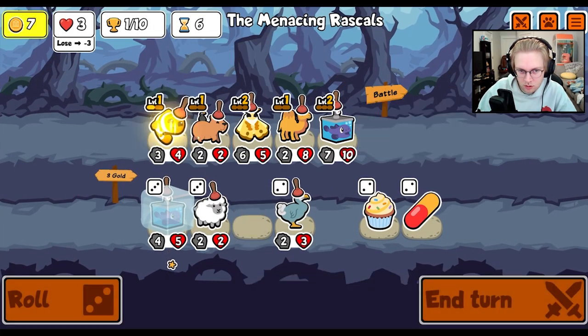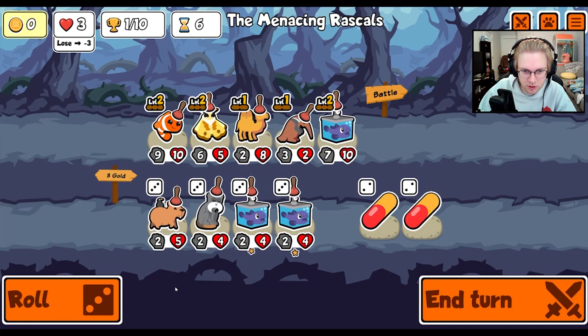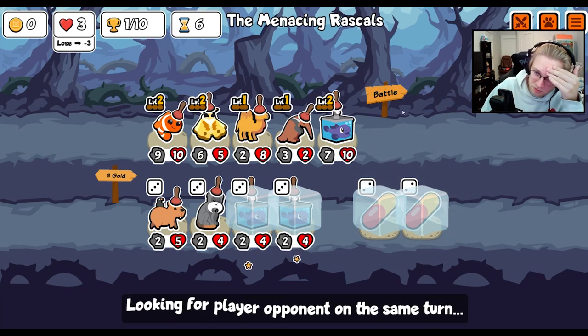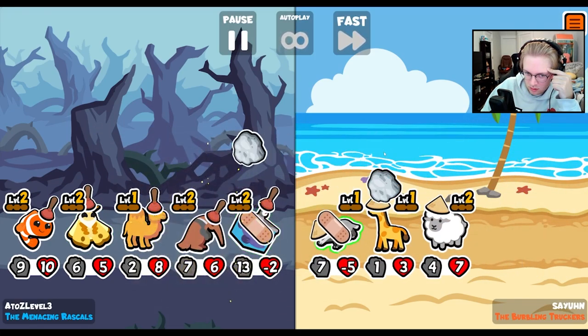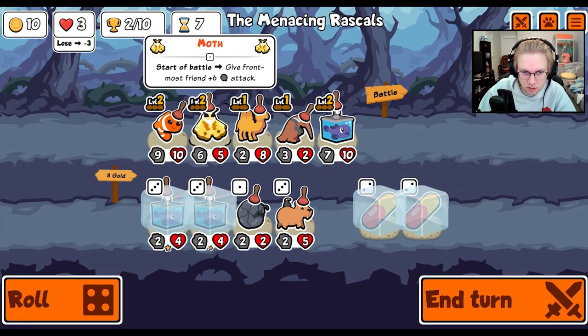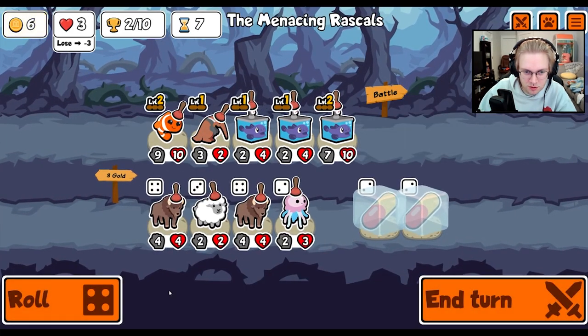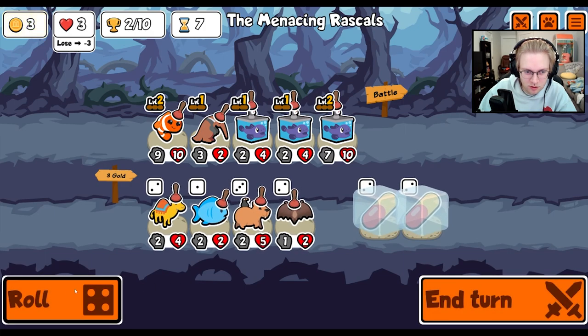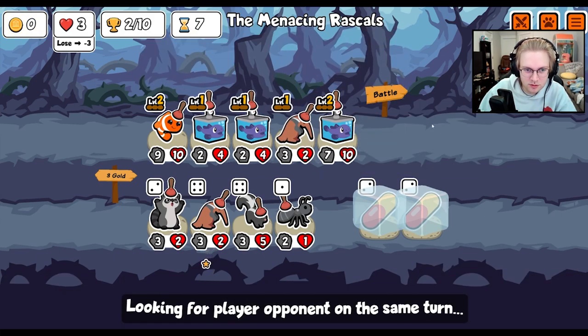And then we lose. Do this. Anteater seems fun. We have so many blobfish. Just give me the armadillo, please. I'm fine with this for a second. Leech. Okay, well... Hopefully we can win with this.